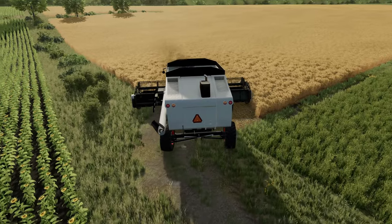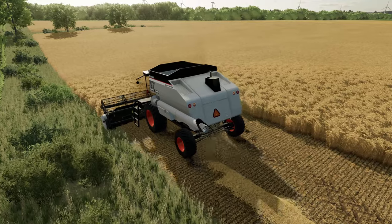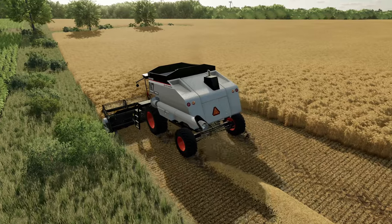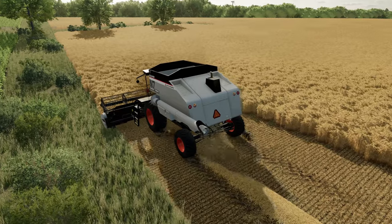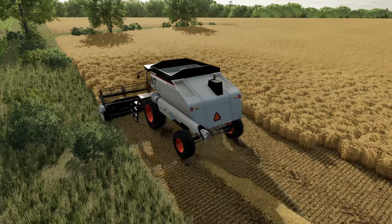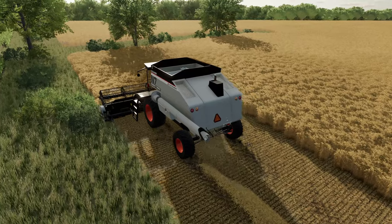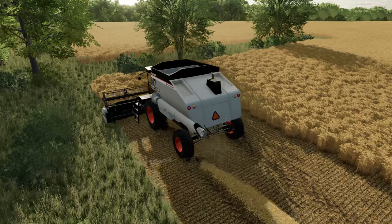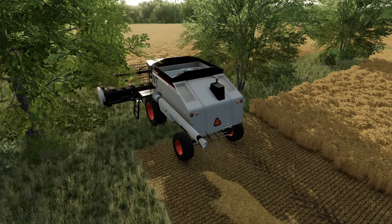Let's see what this old Gleaner can do. Now this is Miss Betty's — she owns this combine. She agreed to let me use it to harvest this field. I'll make sure I give her a little bit of money if we end up not buying it, because she did offer it up to us. So I don't know — we'll have to see how it does here in this field. We may end up buying it from her.